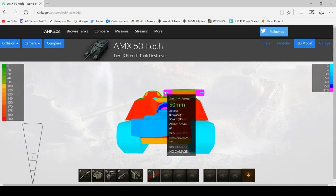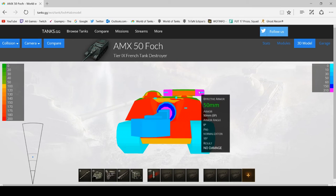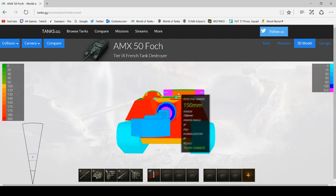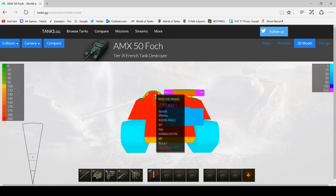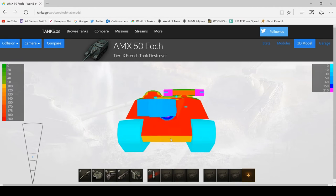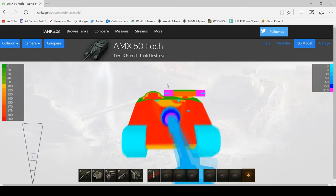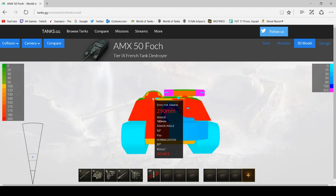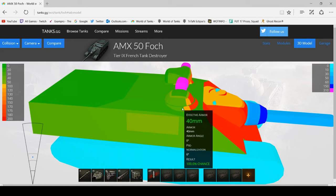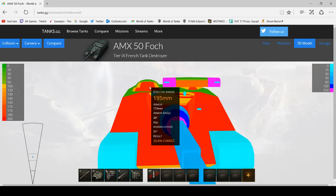The cupola is pretty strong on this tank so I wouldn't always recommend going for it. The lower plate you can hit, but it's quite small. I would definitely recommend shooting the lower plate because if you can see it, you can hit it reliably. If you have nothing else to shoot, the cupola is possible to pen — just make sure you're trying to hit where it joins the bottom half to the top half, because as you get further up it gets better and better angled and you're going to bounce. Aim there for about 189-200mm effective.